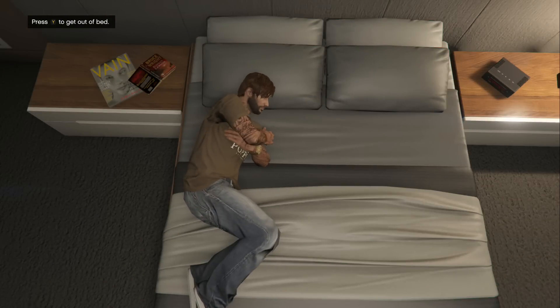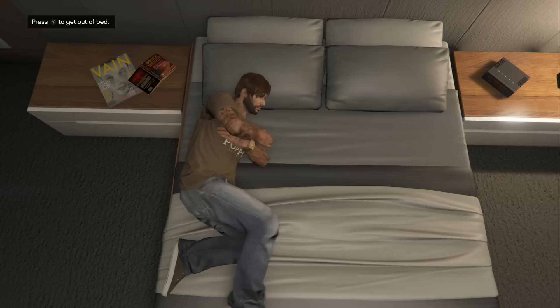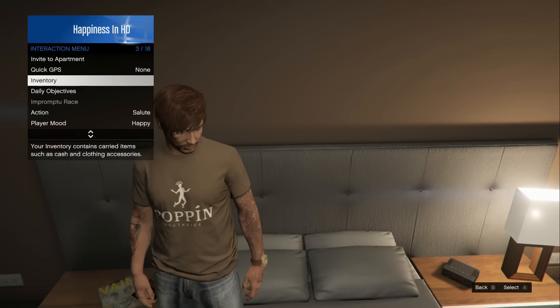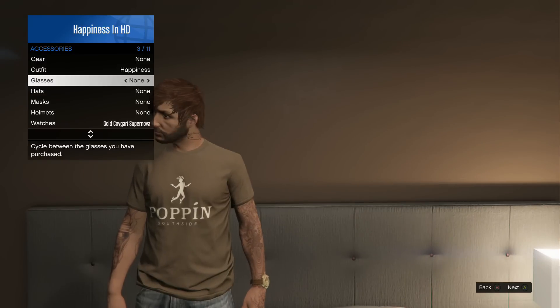Once you guys get put inside the Gerald mission, just simply back out of that once again. If you guys have done the glitch correctly, you will actually be standing on top of your bed, and it'll say Y to actually get outside the bed, even though you guys are standing on top of it. After you guys see that screen, just simply hit select on the controller once again and put on any type of glasses and hat which you guys are going to wear with your mask.